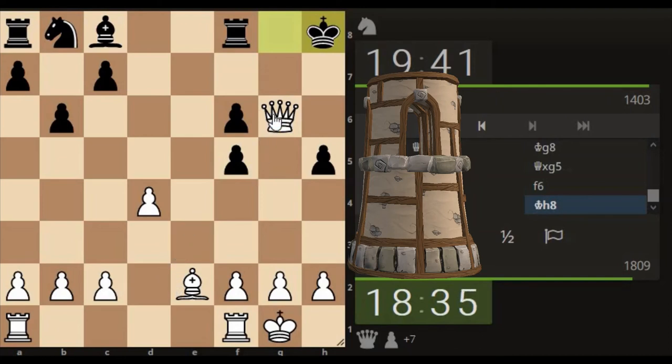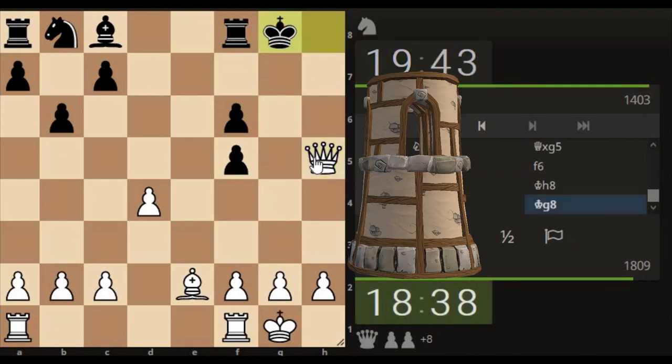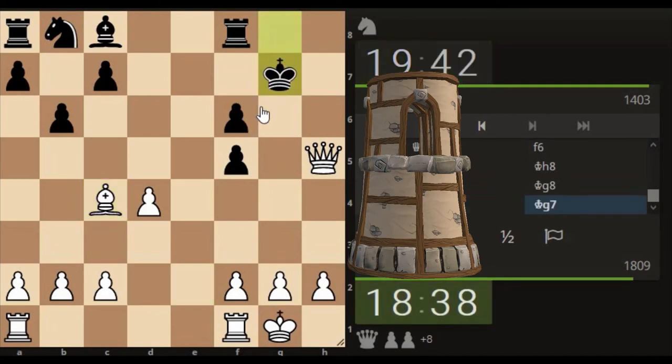We still have to be steady. I'm going to grab a pawn here with a check, and I'm going to bring my bishop here with a check. Poor king.